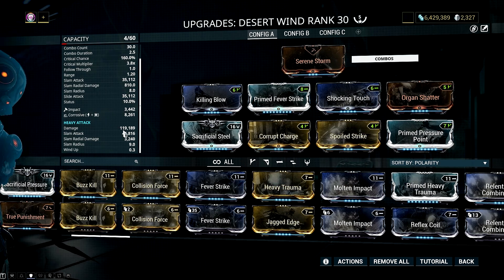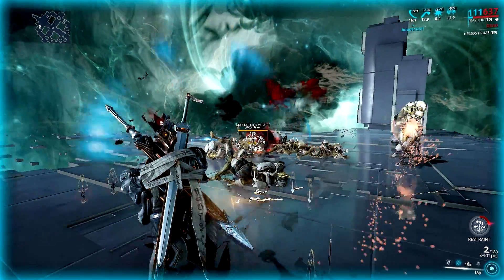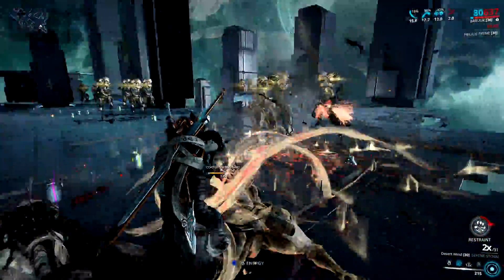100k-plus damage is no joke, and this allows us to deal a million damage to those unarmored units regardless of their levels. So how about armored enemies — does it deal the same damage output? Sadly it doesn't deal the same million damage, but it can still one-shot level 135 armored enemies.